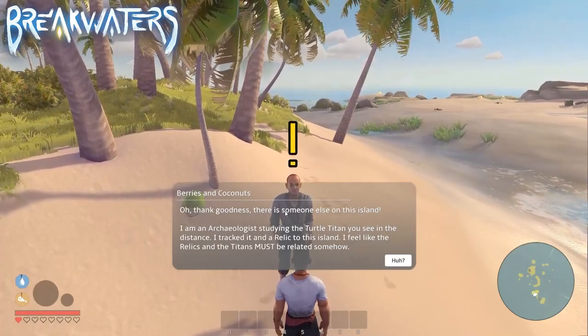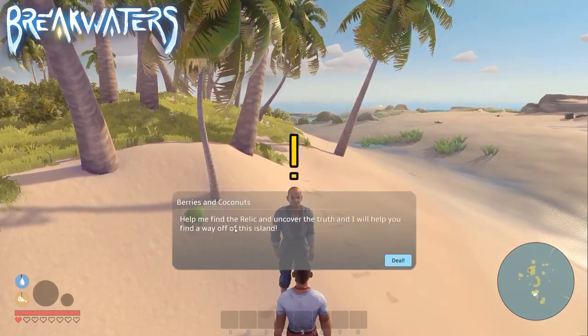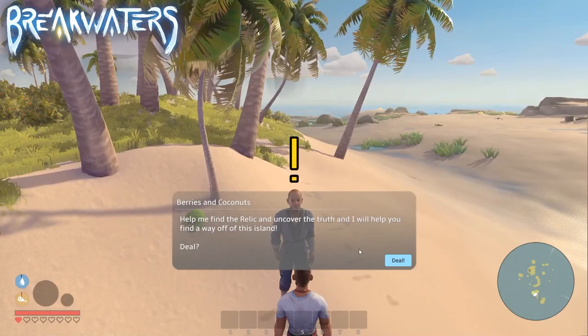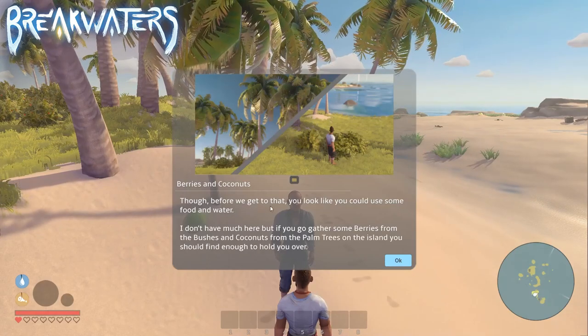The second thing you're going to need is a boat — you'll need a boat for a couple of these missions. And in order to actually damage the titan, you will need a special cannon: the Charge Cannon and the Charge Shots.